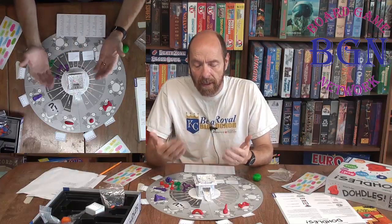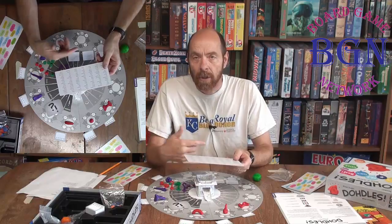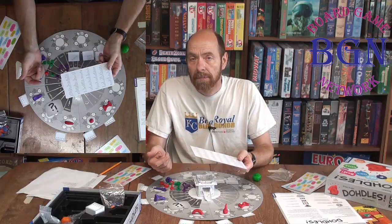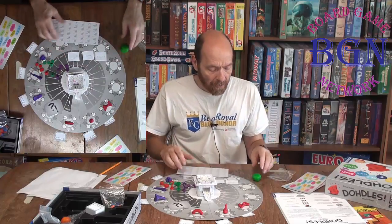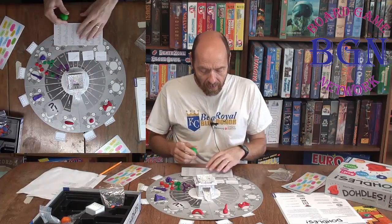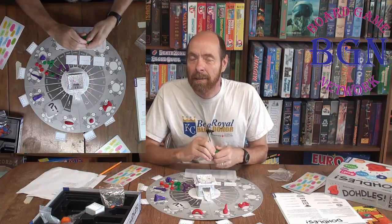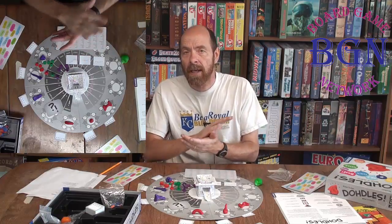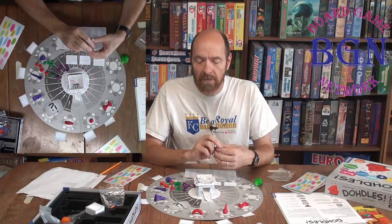Each person picks out objects on the back of the board, sculpts them in clay, and then you try to figure out what the opponents' objects are. You don't want your objects in clay to be too perfect, and you don't want them to be too vague. Because you actually score points when somebody else guesses yours, but if you make it too obvious, they'll get them right away.